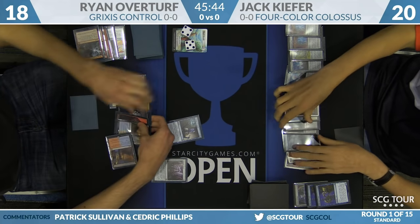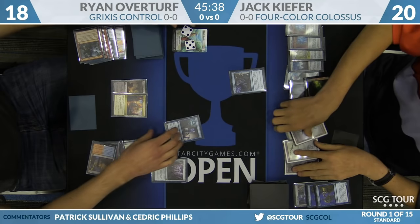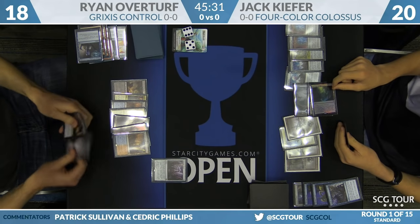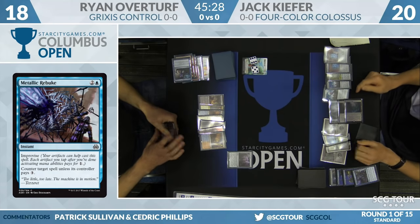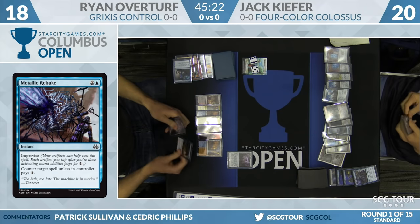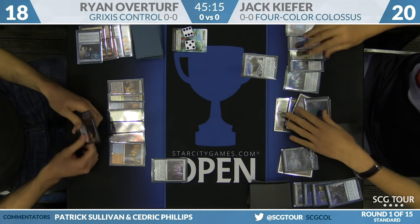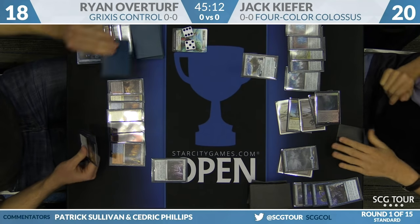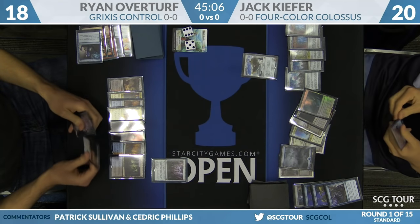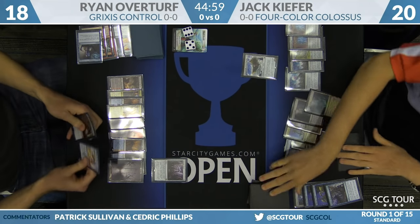Ryan has a To the Slaughter and a Glimmer of Genius in hand. He tries another Glimmer of Genius, but it's met with Metallic Rebuke — the new Mana Leak. It's a much-hyped card and another counterspell that will definitely show up at Tier 1. In a Blue-based artifact deck like Kiefer's, this is basically a one-mana spell every time thanks to the Improvise mechanic. It wasn't really on Overturf's radar — that Glimmer of Genius was very valuable to resolve, and he could have waited to avoid the Rebuke.